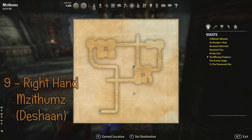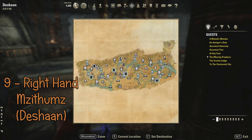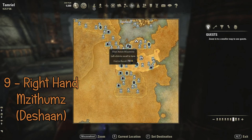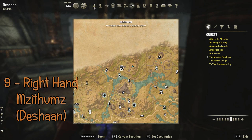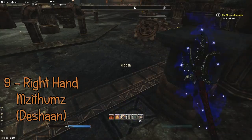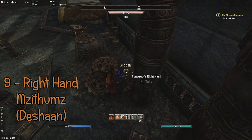The ninth piece you find in Deshaan, and it's the right hand. The delve is called Meshulft, maybe. That's the right hand.